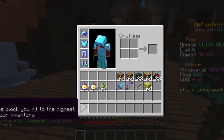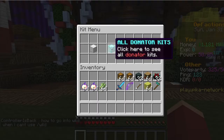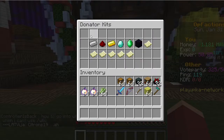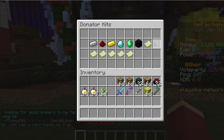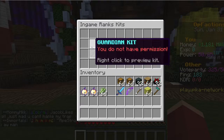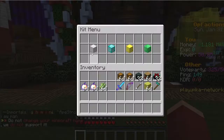The next thing I'm going to show you is slash kit, where you can get better gear. These are all the donator sets, which require a Vault rank or a donator rank — Pro, Hero, Lord, Legend, God, Immortal — ranks like that. There are also in-game ranks which you buy with in-game currency, and I'll show you how to do that with slash rankup later.